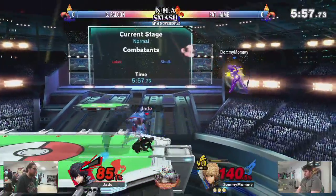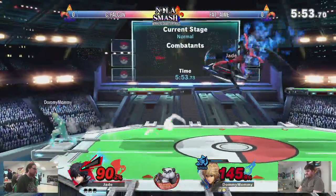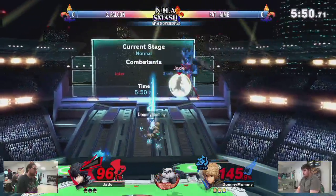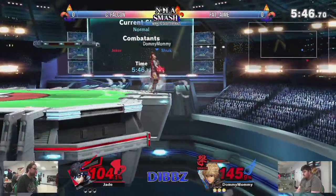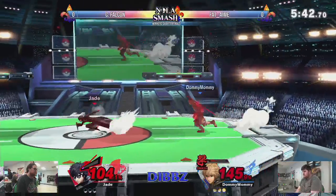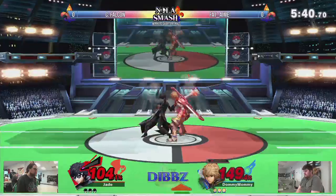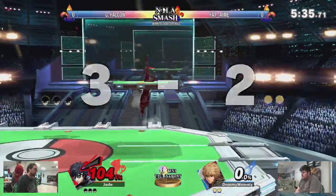Here comes the shield art — wow, that absorbed it, nothing. There's the speed art coming in fast, being able to catch his options. Here comes smash art — doesn't quite get him on ledge. Oh, that's not safe. That'll do it — up throw into smash art, making it easier to kill.